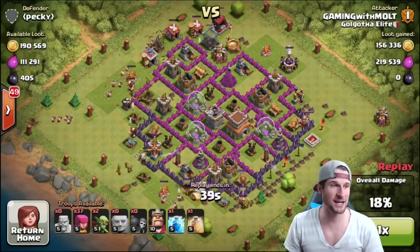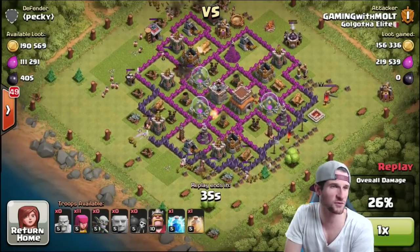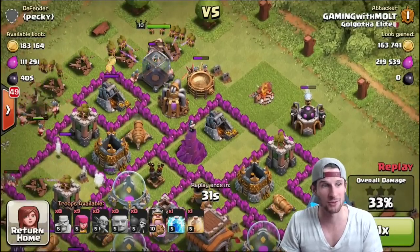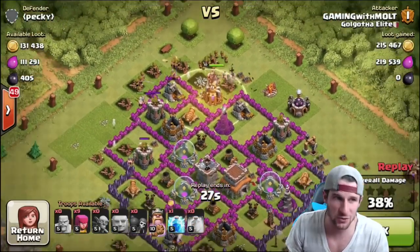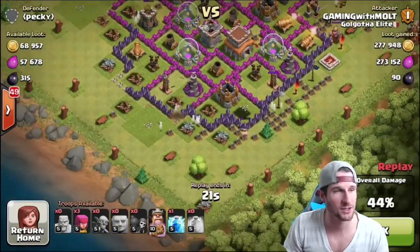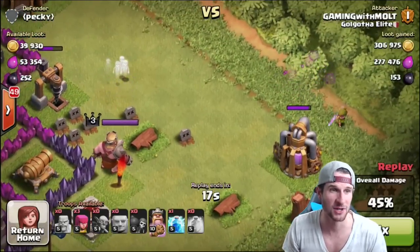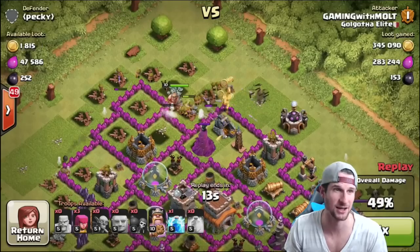We've been using a new kind of strategy. I was using Barge for a while but I was missing a lot of loot on the insides of the base, so I've been bringing Giants — anywhere from 12 to 15 — along with about eight Wall Breakers and some Goblins as well. This guy just had stuff all over the base.